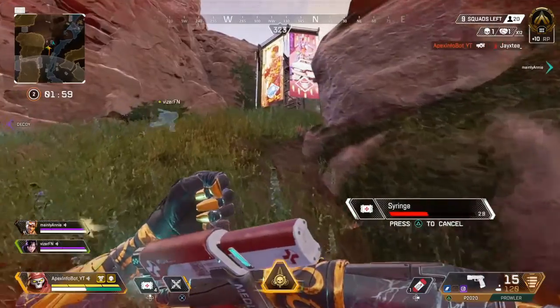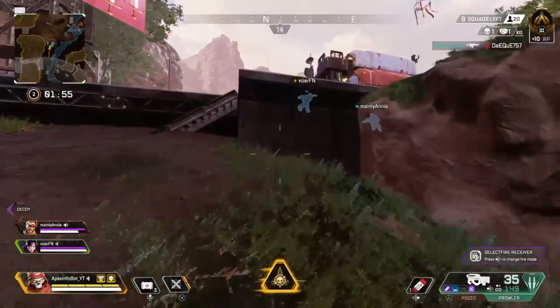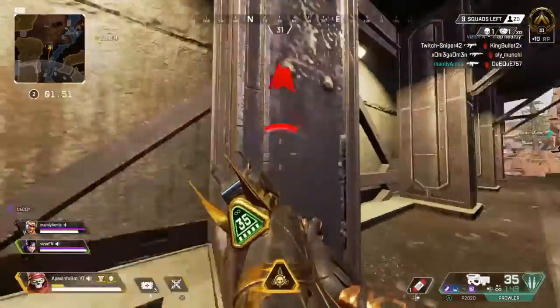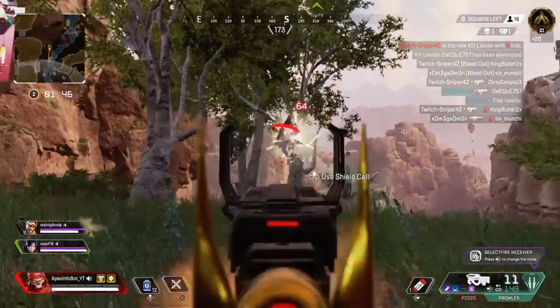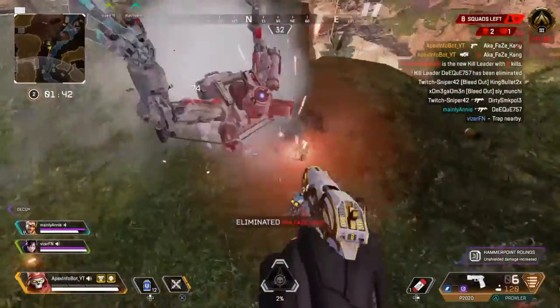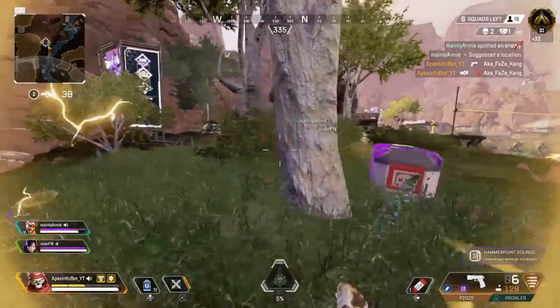With Loba, they increased the range of her ultimate and passive from 3,100 units to 4,500 units — so basically 150% now. Loba also now starts the match with her ultimate half-charged, which is nice. Being able to use her boutique early is definitely useful when you want to loot quickly.